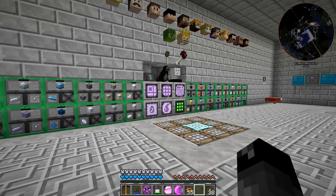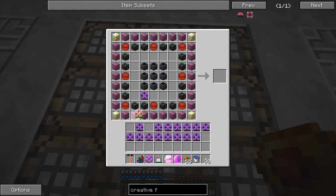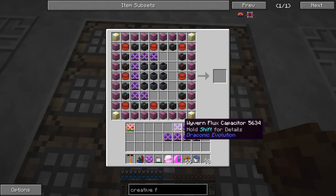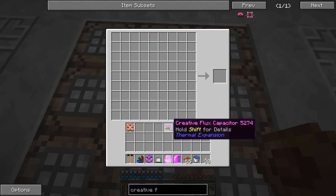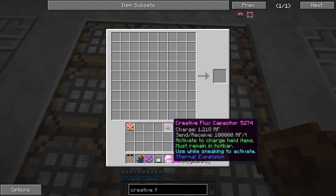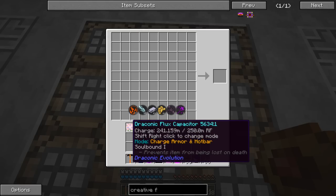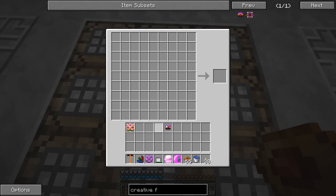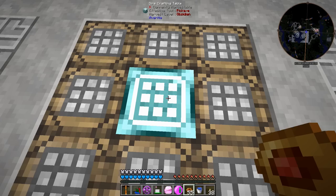All that crafting is done - let's go ahead and pull out all of these wyvern flux capacitors and stick them in where they belong. This is one of the final creative items we can make. I don't know if there are any other creative items in this pack we haven't made yet. There's one more recipe that uses this crafting table we'll take a look at in a second. There's a creative flux capacitor - awesome!